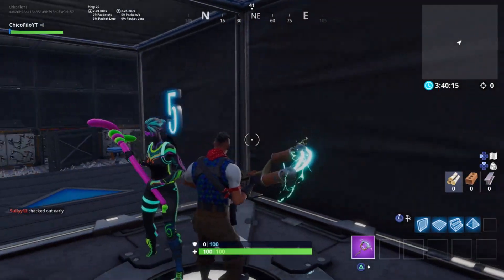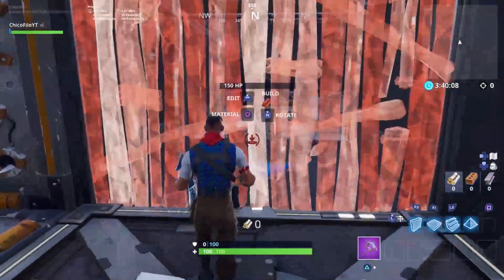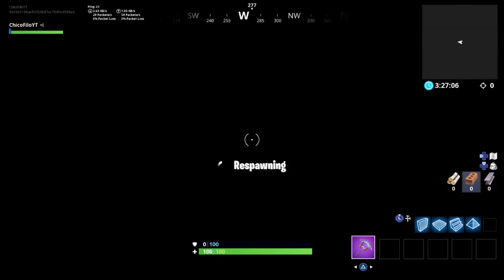Stage 5 is actually the easiest trick of them all. As you can see, my friend Saint is trying to do the obstacle course the normal way, but all you have to do is redeploy straight to the other side.